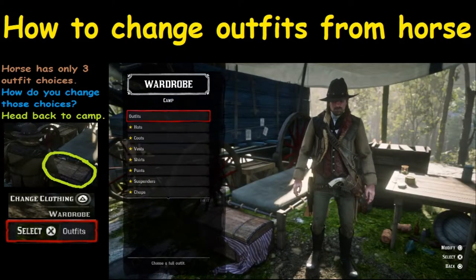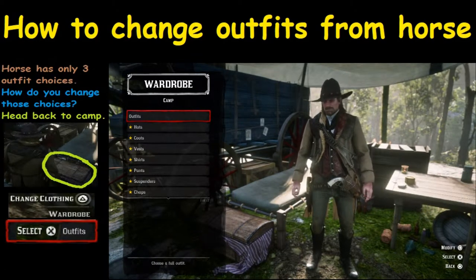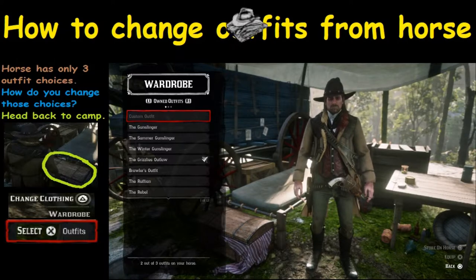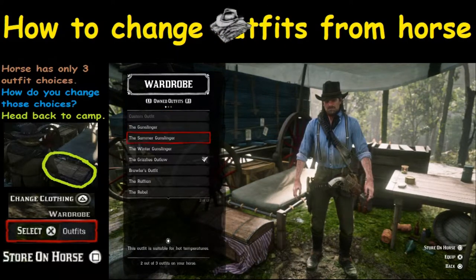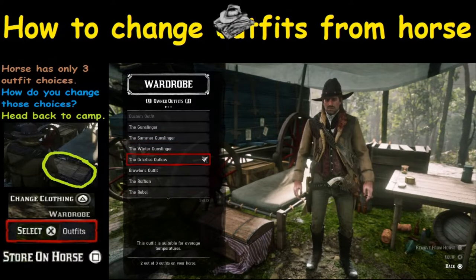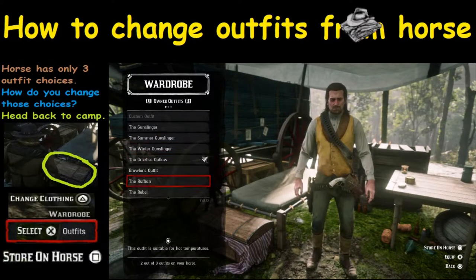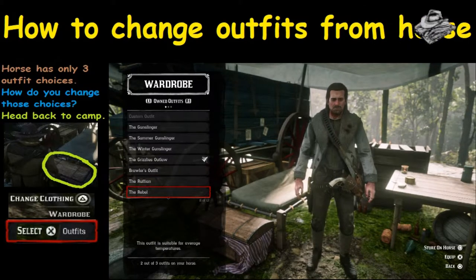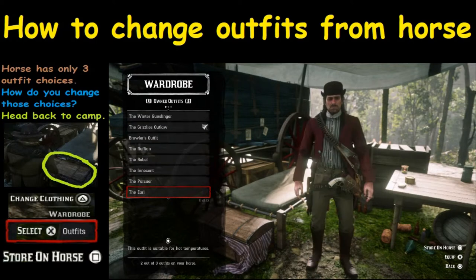Once you're in, what you want to do is hold down the triangle button when you see the change clothing prompt. Next, select outfits with X. A bunch of choices are going to come up on your screen for which outfit you want. For all the outfits that are not stored on your horse, there is an option called store on horse. You can simply choose whatever outfit you want and select store on horse.